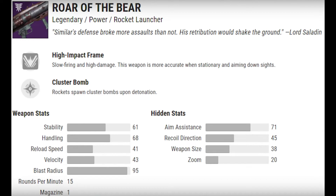The next weapon is the Roar of the Bear — the rocket launcher, and probably my second favorite weapon in this batch. I love using rocket launchers in both PvP and PvE. I love the cluster bomb perk and hopefully that comes as standard. The stability, handling, reload speed, velocity, and blast radius are all good. The only thing that lets it down is the magazine, which is just one. That's fine in PvP given the stats, but in PvE there are probably better options. Let me know what you think.